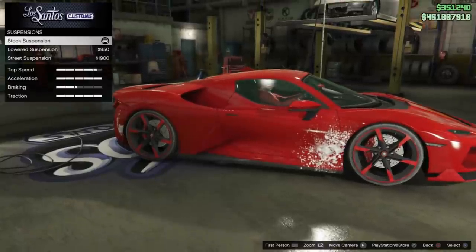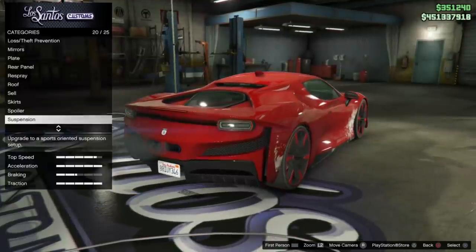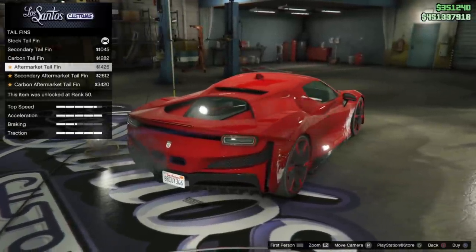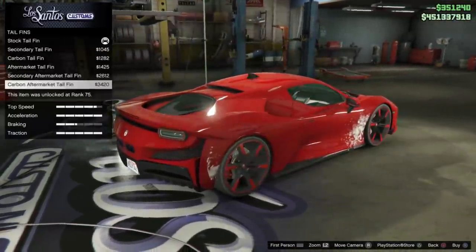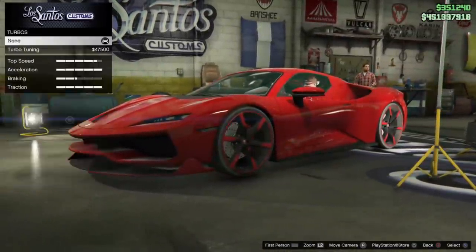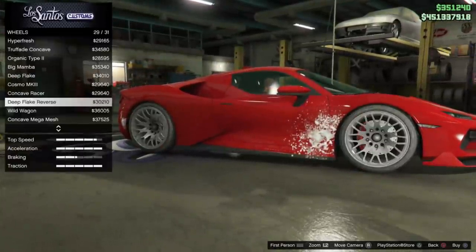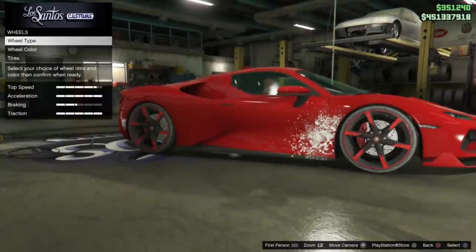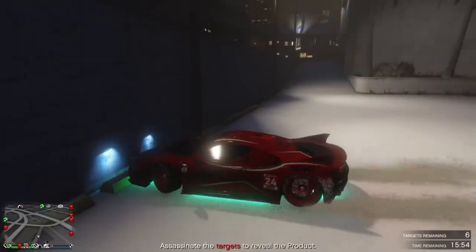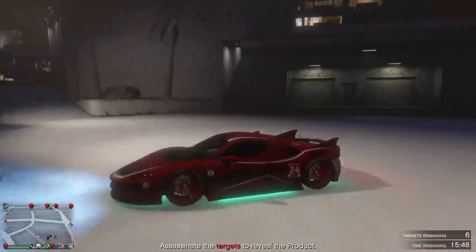The suspension looks really nice with only three options: standard, lowered, and street. The tail fins are basically a small satellite antenna-style element on the roof with several different options. Transmission, performance, and turbo upgrades are the usual stuff. The stock rims' color can actually be changed with the secondary paint. It is an all-wheel drive vehicle, which makes a real difference in performance, and it's got good power to the front tires.